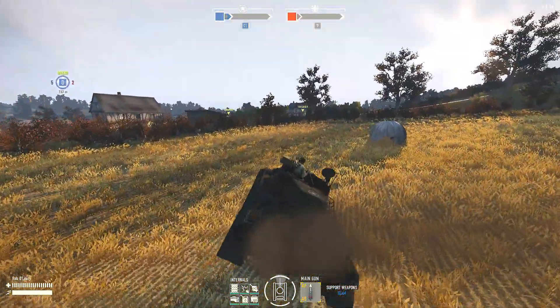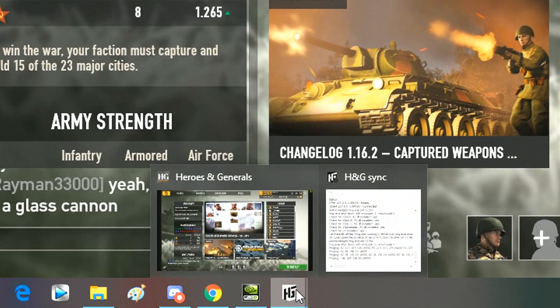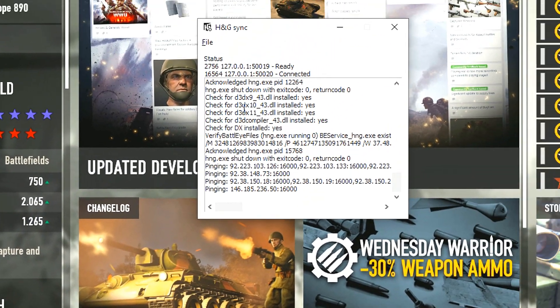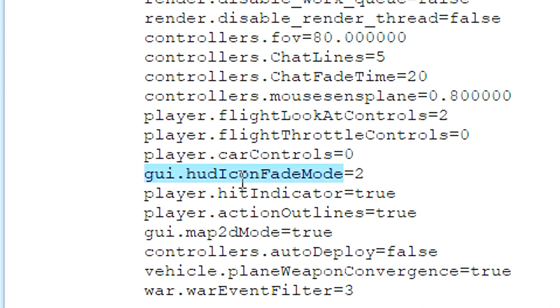So in order to fix this you have to follow these steps. First hover your mouse over the Heroes General's application so you can reveal the sync window. Then left click on file and left click again on edit local settings.ini.